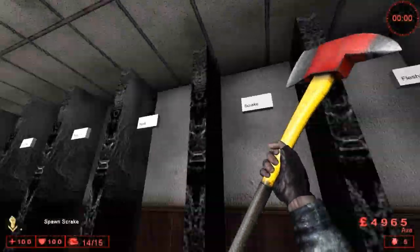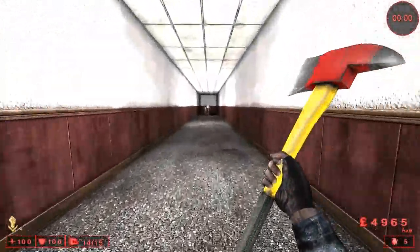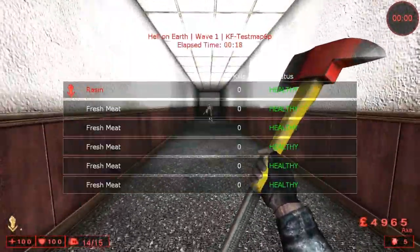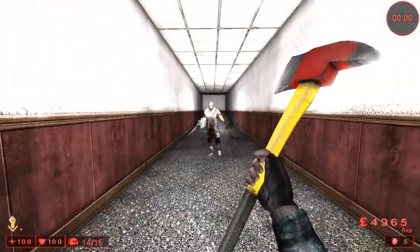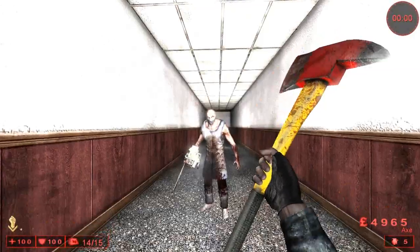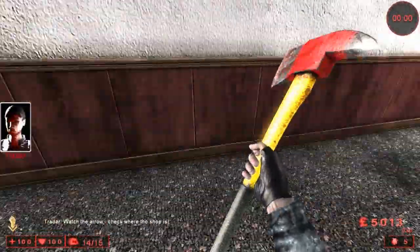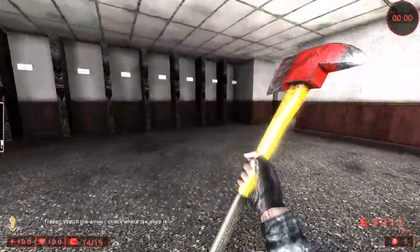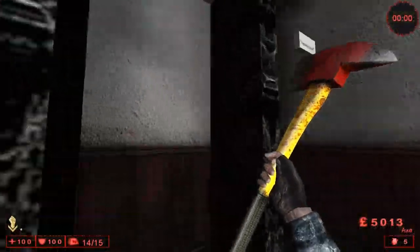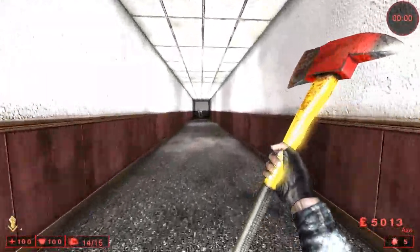The next way to stun a scrake is with the berserker. They're known for their soloing abilities and scrake-stunning abilities. The main weapon people use to stun is the fire axe — it takes about five hits to kill the scrake. Berserkers can be used in small areas where you don't have a lot of time to shoot scrakes, or if you get surprised by one.